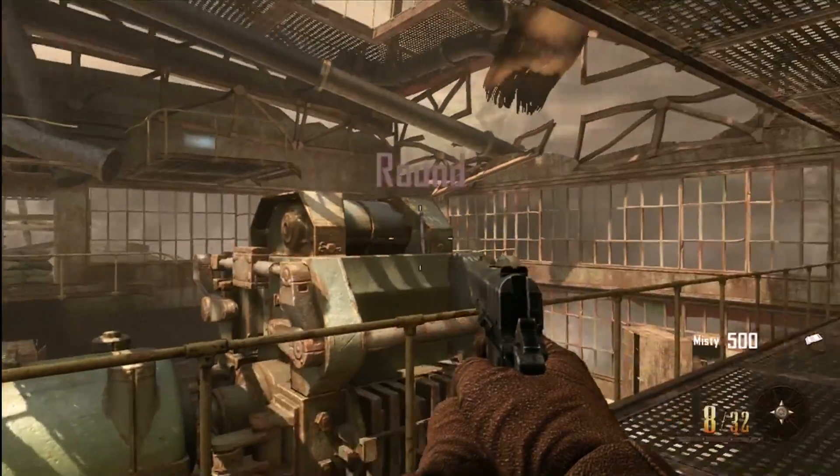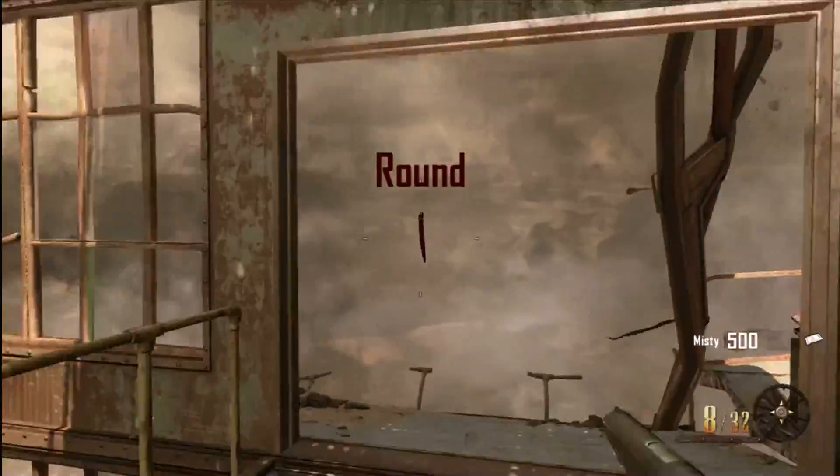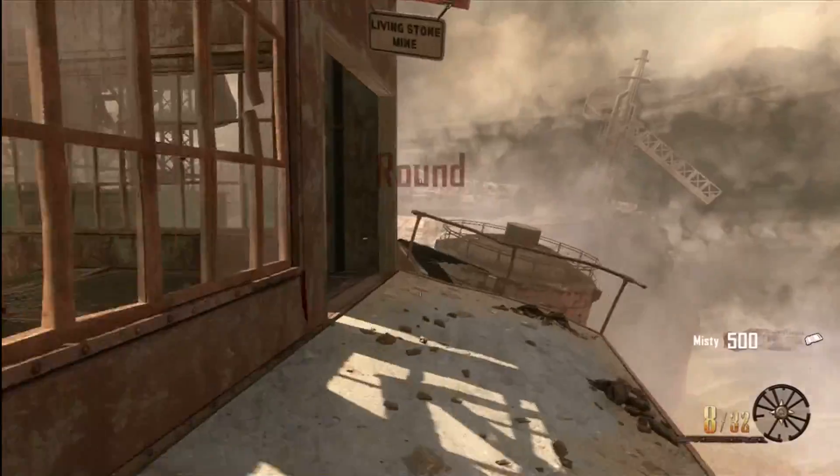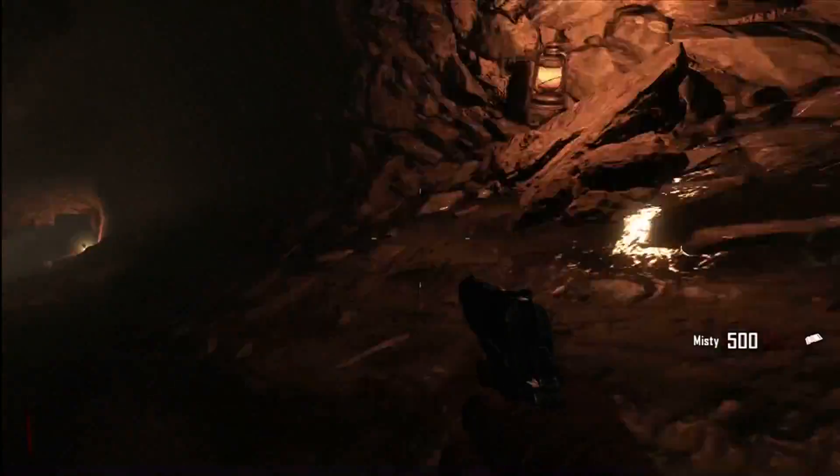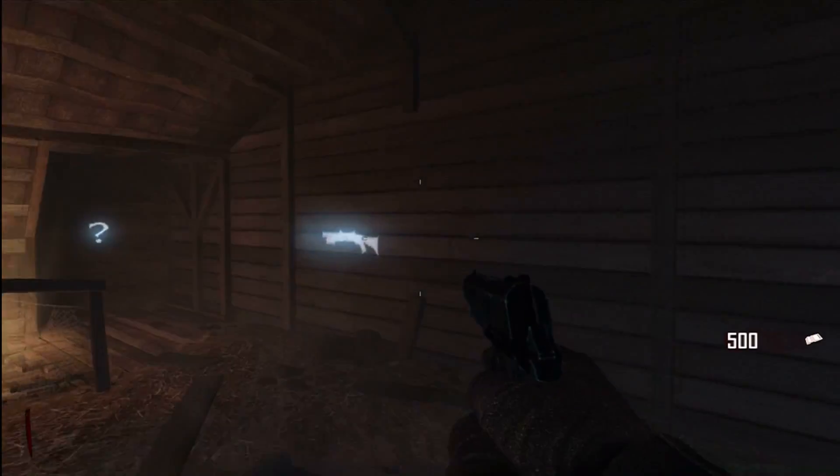Hey guys, it's Goody and this is a really quick video to show you how to get to the mystery box and buy a mystery box literally during round one without killing any zombies. This effectively makes your starting weapon a weapon from the mystery box.